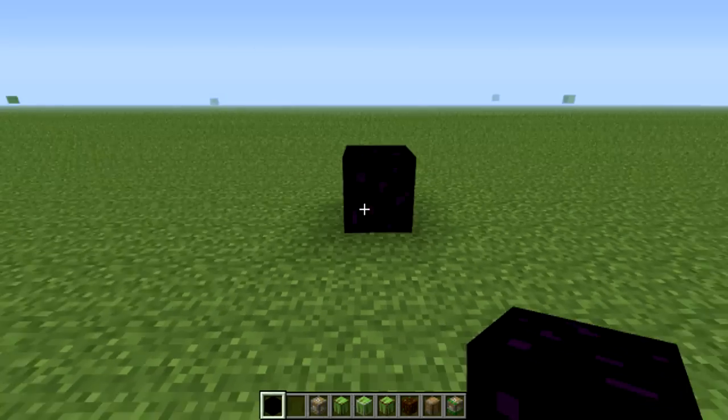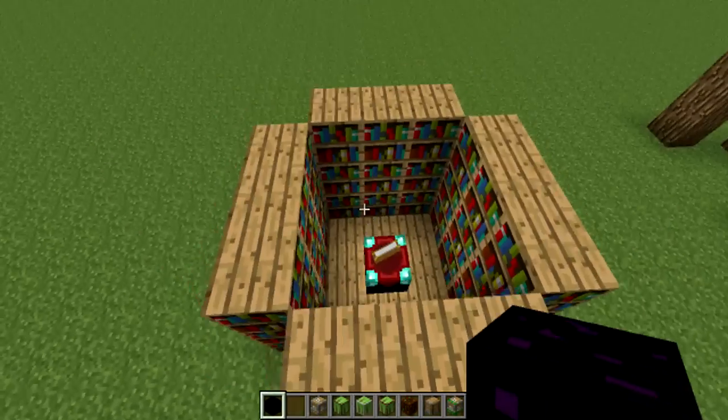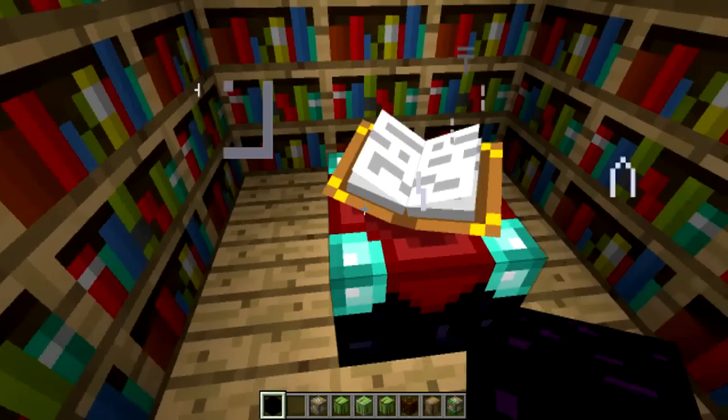Next is an enchantment room — that's just a fully compact enchantment room.